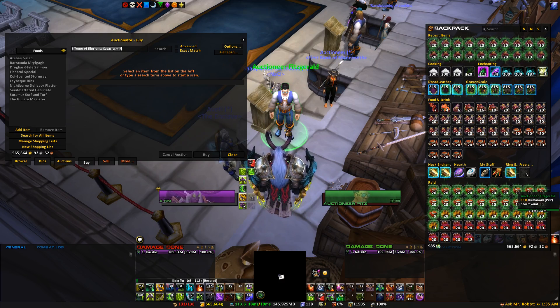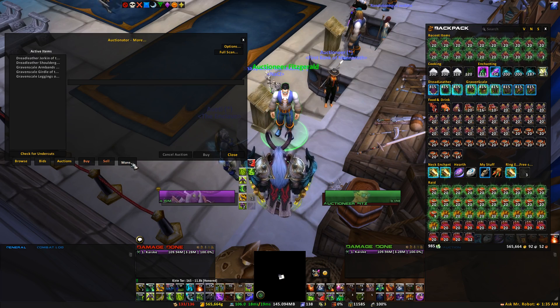This particular add-on, once you install it, will give you these nice three tabs at the bottom when you open up the Auction House: a Buy tab, a Sell tab, and a More tab. My UI looks a little bit different because I am using Elv UI. However, if you're using any UI or not using a UI at all, you should still get these three tabs below.